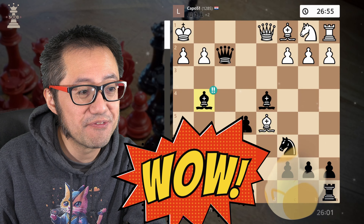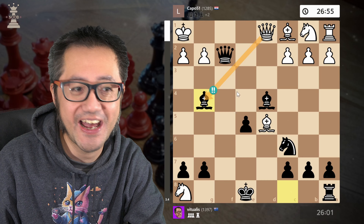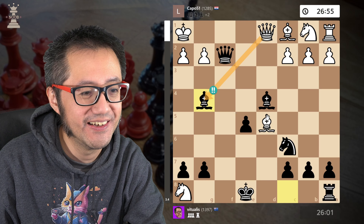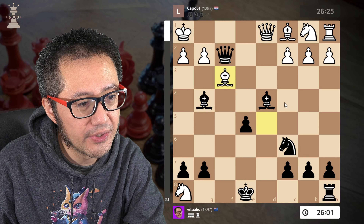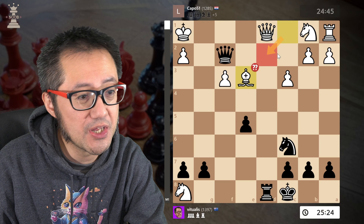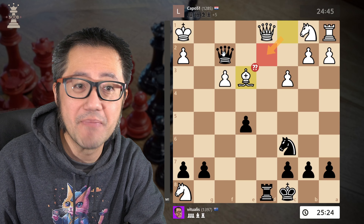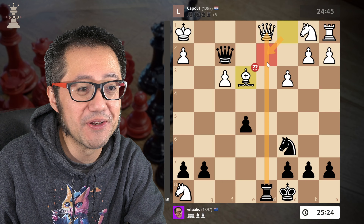Jump the pawn forward — excellent move. That deflects the bishop. The bishop actually needs to come back to this square, but they don't see that. They capture, and now I've got bishop g4 — a brilliant move, because the queen cannot take. If it takes, it's mate. They find the best response, which is to bring the bishop, but now we trade bishops and then long castles. Potentially there'll be a discovered long-distance attack on the queen. They try to attack — doesn't work. Move the bishop with a discovered attack.